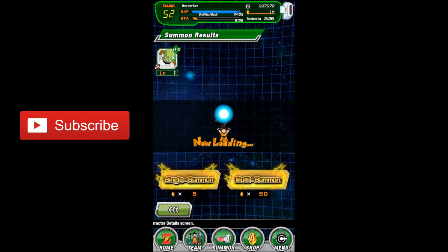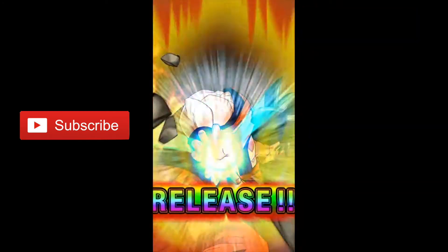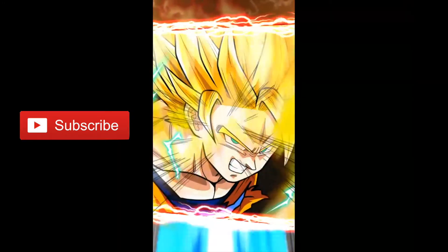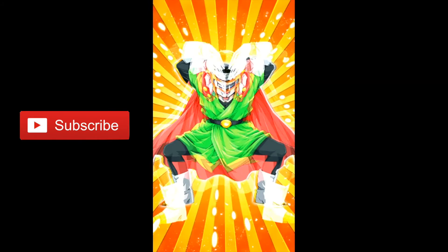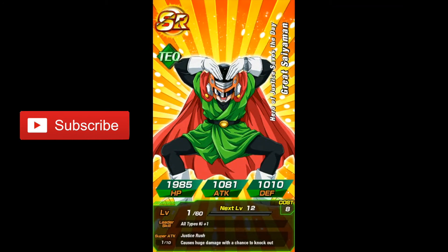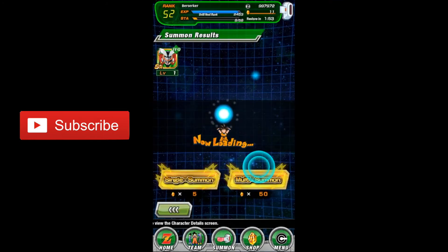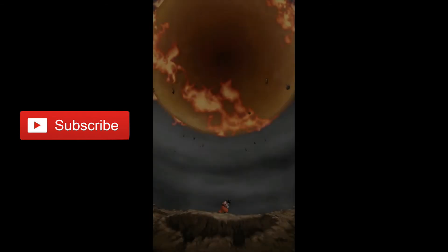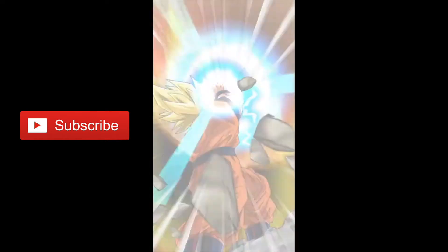Three more to go — come on, someone decent. We've got a Super Saiyan, Super Saiyan 2 — come on, an SSR then please! Great, it's Goku SSR. Not gonna lie, I haven't got him because I've been trying to awaken him. This saves me some time. I've just got to awaken him a bit further and make him an SSR.